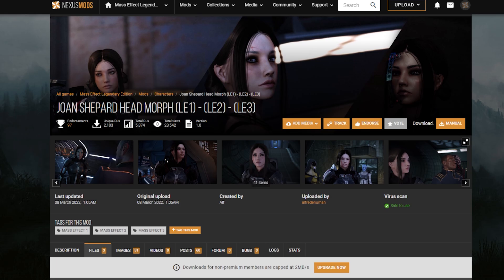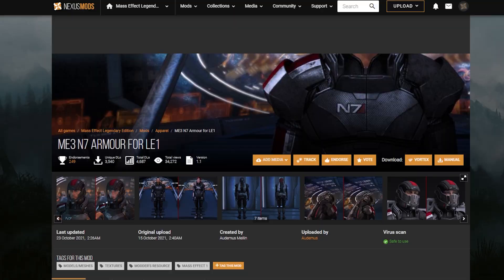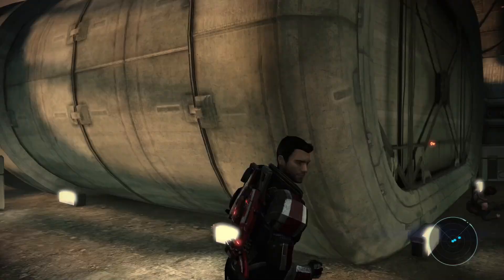But Mr. Holtan, how are you running around with that sweet armor set in the first game? Well, this is also a mod. This particular one is the ME3 N7 armor mod, which lets you use the N7 armor from Mass Effect 3, but in Mass Effect 1.